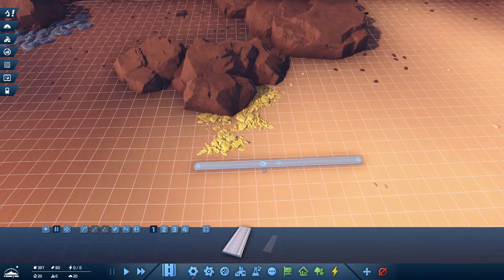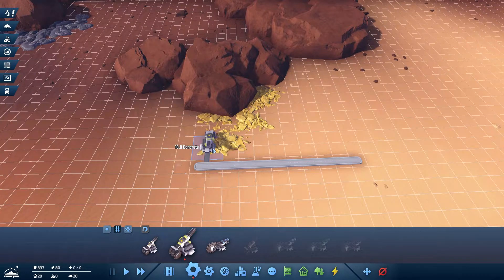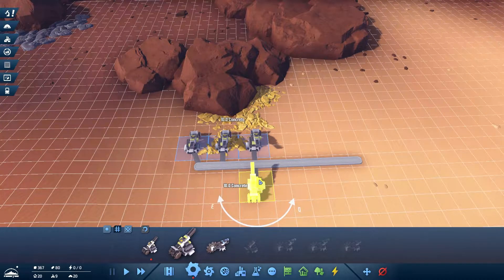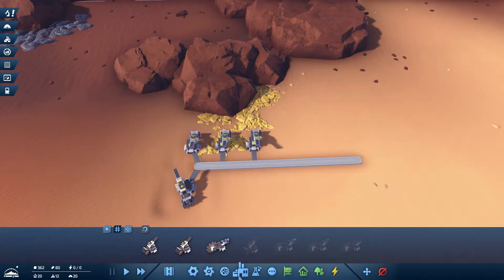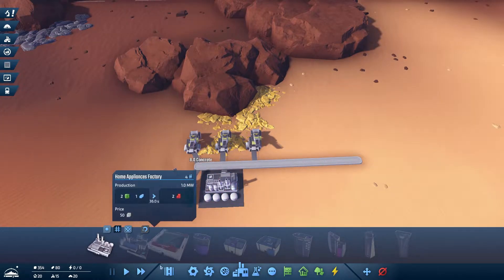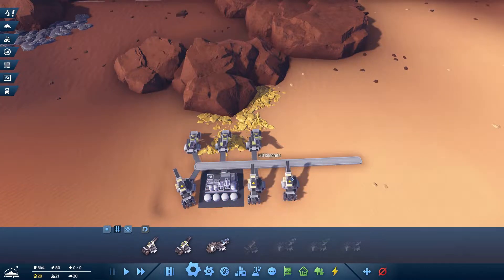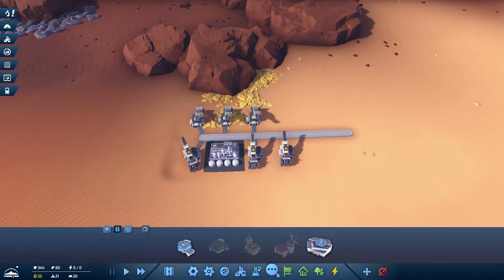There we go — we need a sulfur mine. We can do one, two, three right up there, perfect. Then we take ourselves a sand mine. Let's have a look at what size the concrete factory is going to take — also two. That is perfect, so we go back and add an additional sand mine.